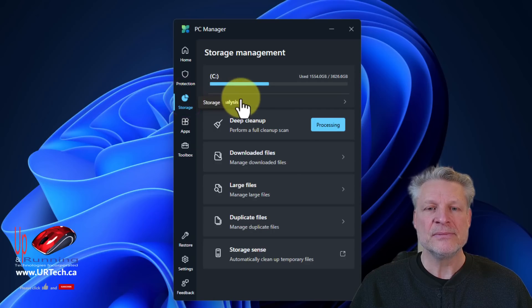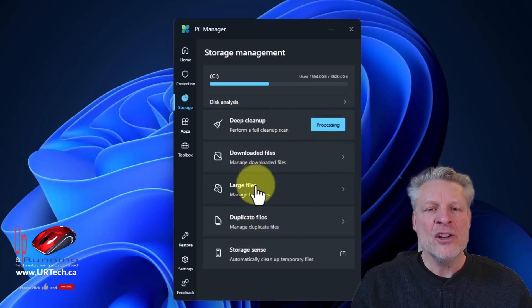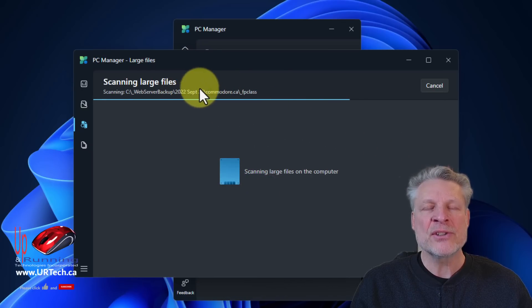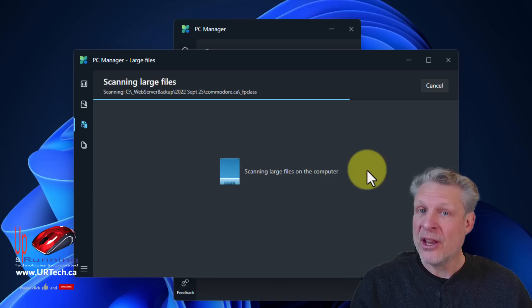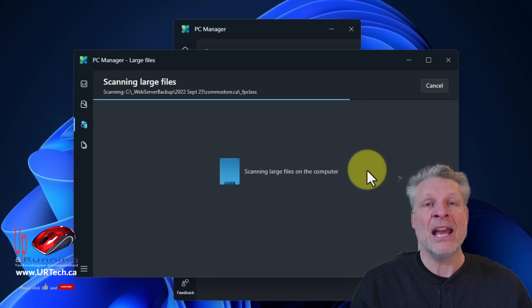Let's go to Storage. Deep Cleanup — we've already done one, so it's not going to find very much. Large Files — this is something that is not built into Windows, you only get it with PC Manager. By default it searches for files over 10 megabytes, but you can set that in the top right-hand corner. I have large files — movies, executable files that I need to keep to reinstall software in the future — so I know what mine are and I want to keep them. In your case, most of them are probably junk, so if you see an MSI file (Microsoft Installer) that you downloaded in the past and it's already running, you can probably get rid of it.